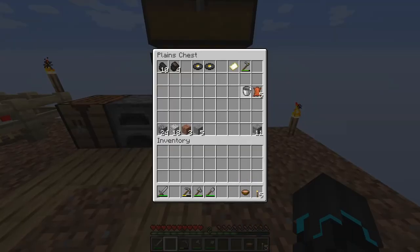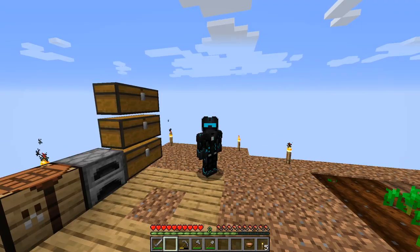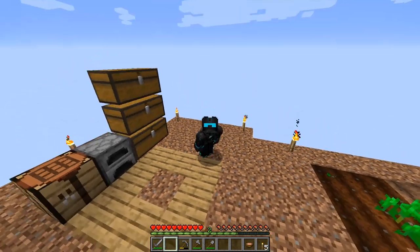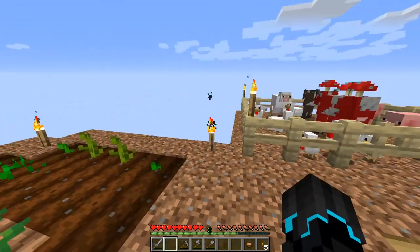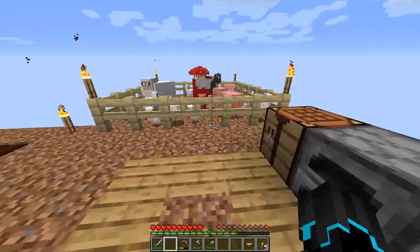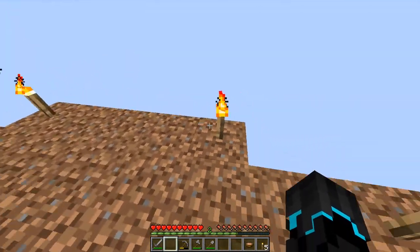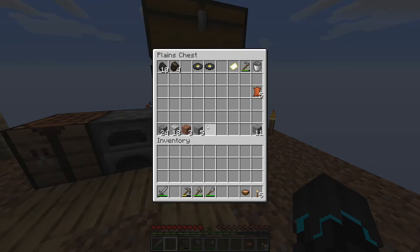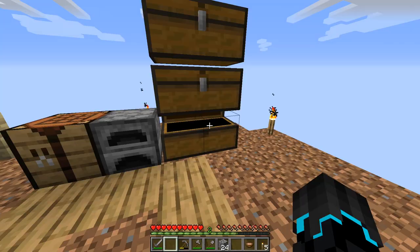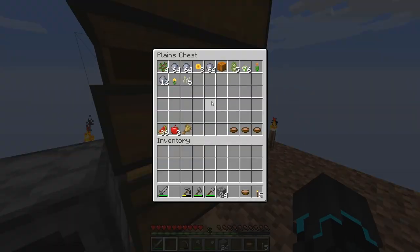Hopefully this can work now. There are two other things I just thought about. One: we're in 1.15, which means phantoms exist. I've not slept — we might be getting into some trouble soon. Also, since creepers are able to spawn here, we really should get more platform going this way so we can actually fight the creepers if they do spawn. I don't have any more dirt, but we have cobblestone. I also want to get a platform over here for some trees.